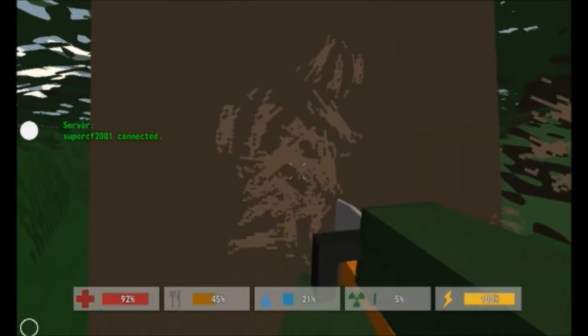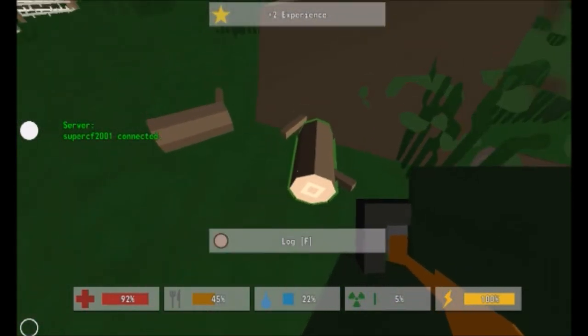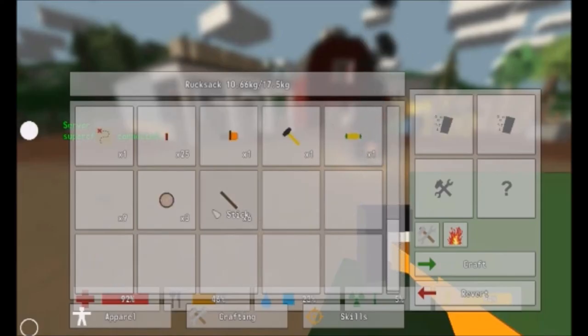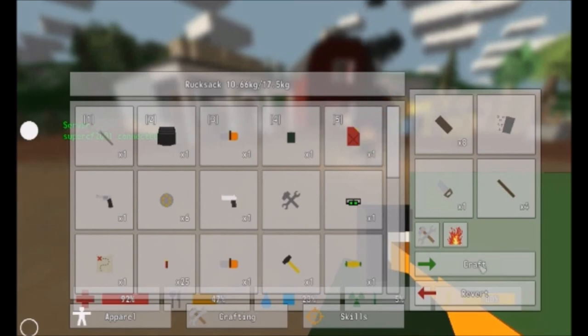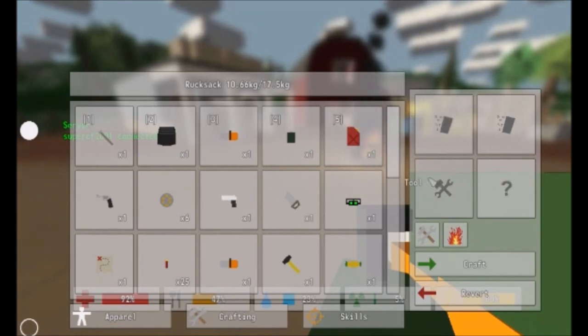Now you're going to want to take your axe or chainsaw and head over to a tree, cut it down and pick up everything that it drops. Take the wooden logs, put them in the crafting table and craft all of them into boards. Next take the boards, put them in the crafting table, put the hand saw as the tool and craft them all into sticks. Then take all the sticks and craft them into wooden supports.